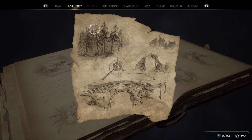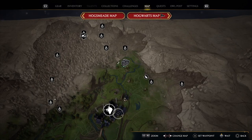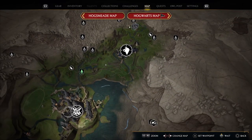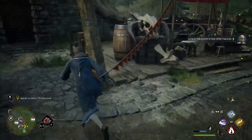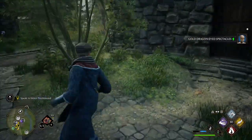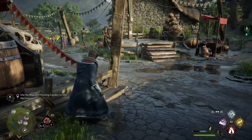I've picked up a treasure map in the Upper Hogsfield area. I'll show you on the map right now — there's Hogsmeade, and Hogwarts is down here. I picked this up in Upper Hogsfield behind a side quest, right here. Now I'm going to show you where to go.